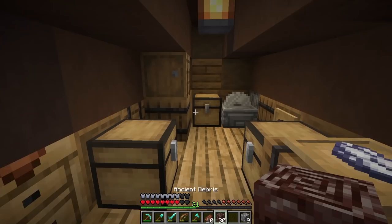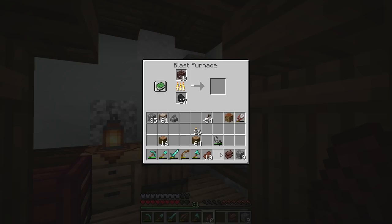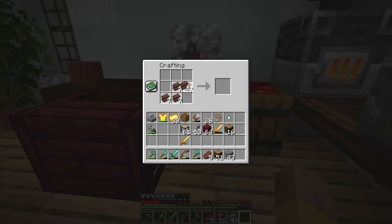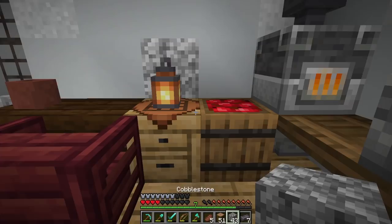We're back in the house now. Let's see how much debris we got - we have 30, actually 31, because we have one netherite scrap that I already smelted. Let's go ahead and smelt up the rest of this. We are back - got the netherite smelted up. I also went and got some nether gold ore to smelt up. Let's craft this up - we can make seven ingots it looks like.